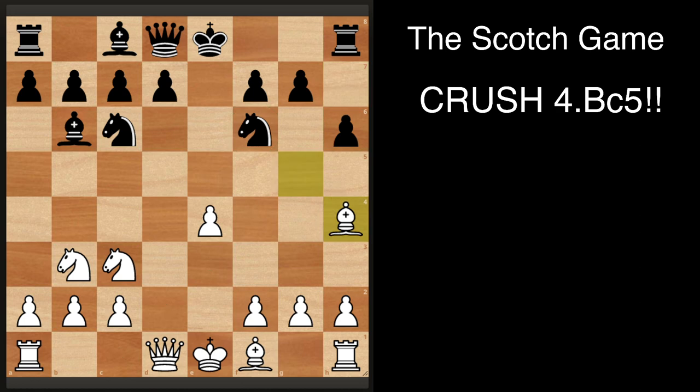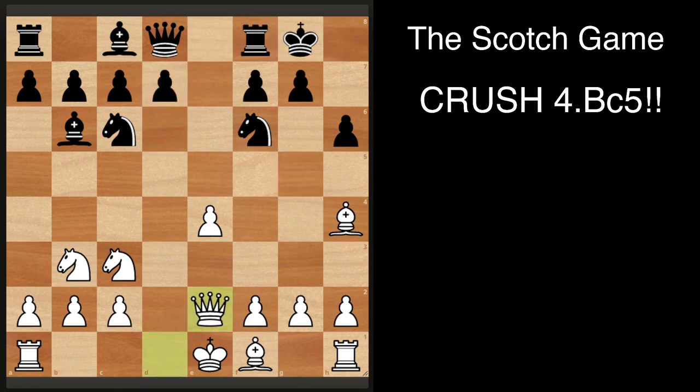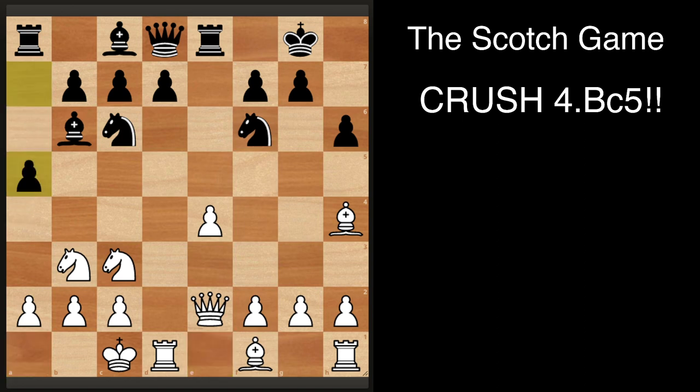After bishop h4, castles, then queen e2, rook e8, and then castles. A common thing if black ever wants an attack is to play a5, and then you respond with a4 — and black's whole idea of an attack is just gone.